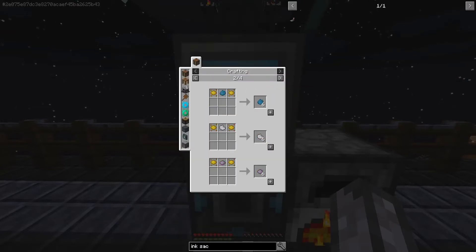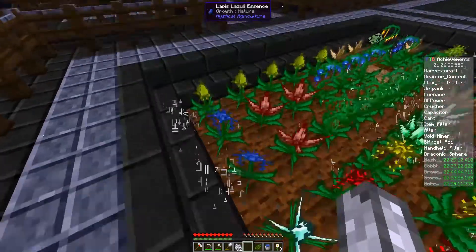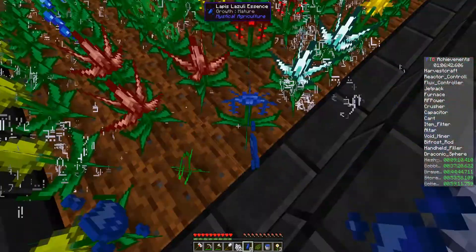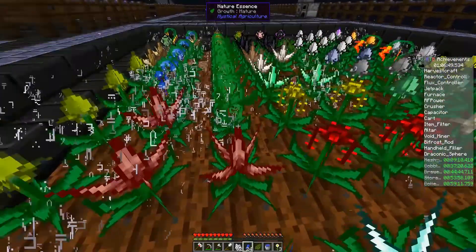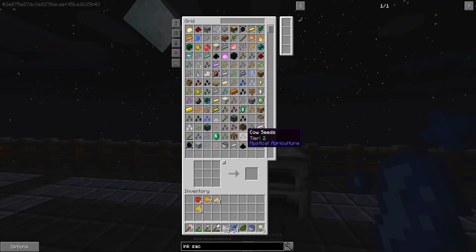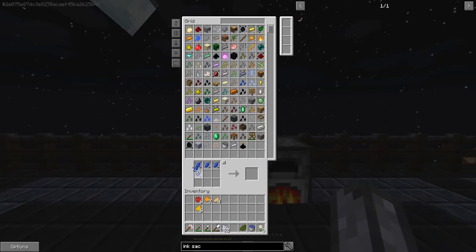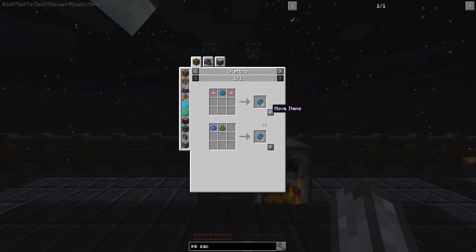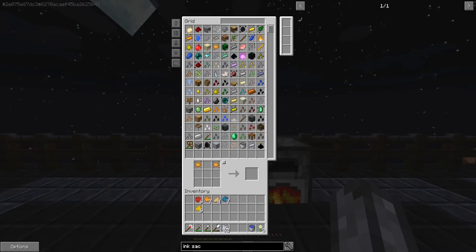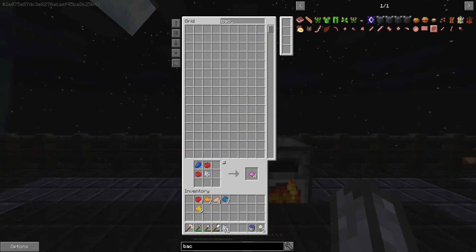You cannot do green dye directly. We need cyan anyway, which is why I was doing it. Oh, you need green and cyan - so we do need more cactus. Let's pull some coal. All right, so if we look at bacon again - way over here - magenta dye, can we make some magenta dye real fast? Yes!